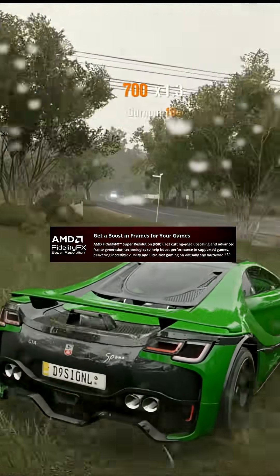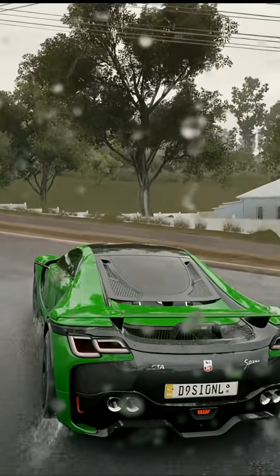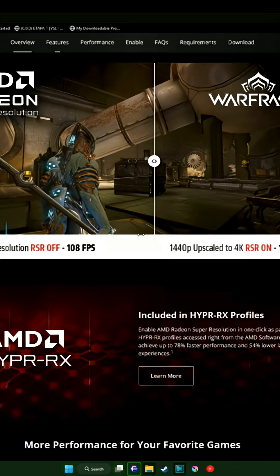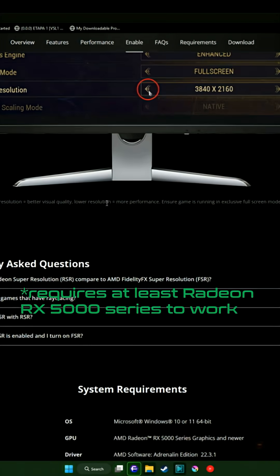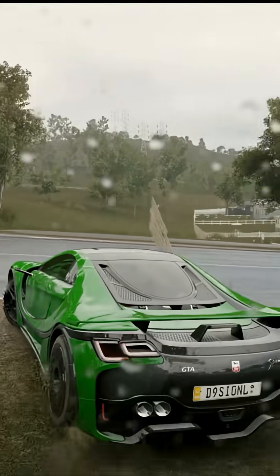Many of you Radeon guys know about FSR, but there is a lesser known feature that can increase FPS of almost any game imaginable. It's called AMD RSR or Radeon Super Resolution. It's like Nvidia's driver level image scaling feature but based on FSR. It's an AMD exclusive feature, so sorry GeForce users — you can't enjoy AMD goodness this time.